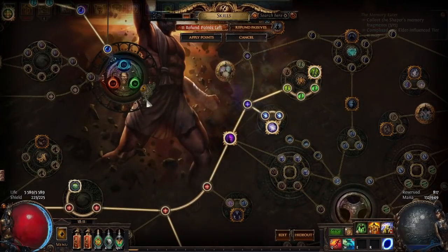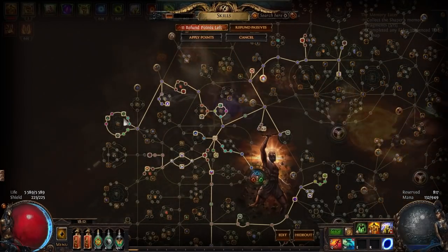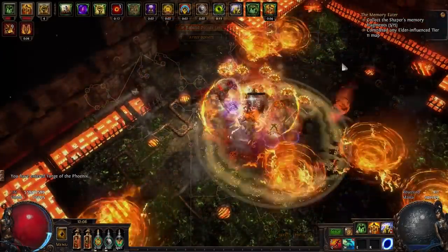Here's the rest of the passive skill tree. Those new minion nodes and minion wheels are really pretty good even if you don't use minions. The rest is just getting life, accuracy, and some skill effect duration. And that's about all.